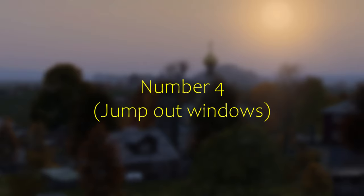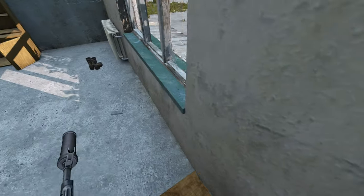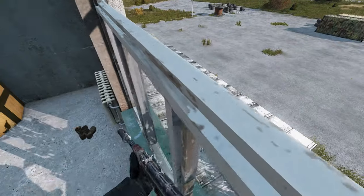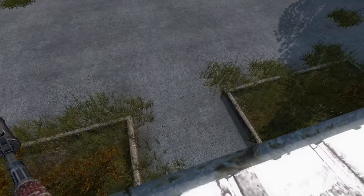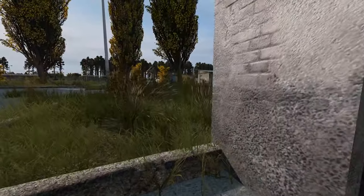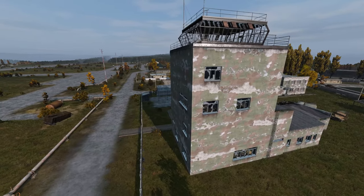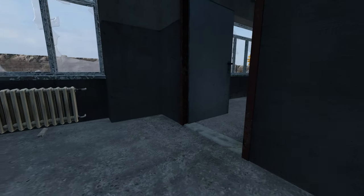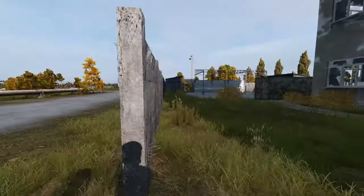Number four: jump out of windows. There are a lot of windows in DayZ that you don't think you can jump out from because of the window frames, but a lot of frames will not block you at all. These are my two favorite buildings to jump out of windows from, but there are so many more. You can easily juke your enemy if you know a few windows that work.